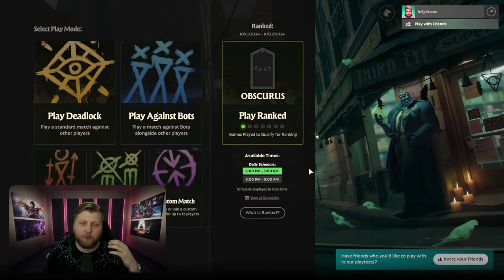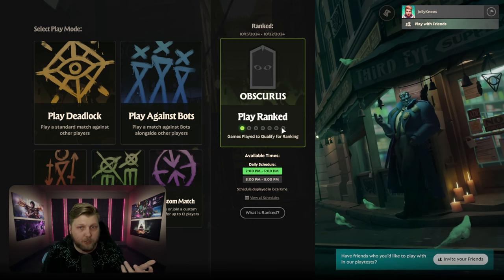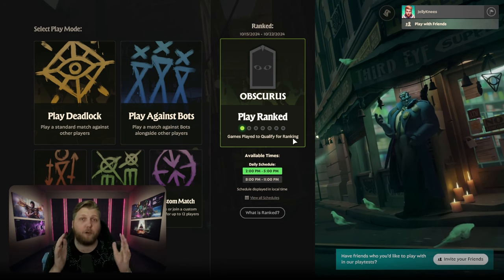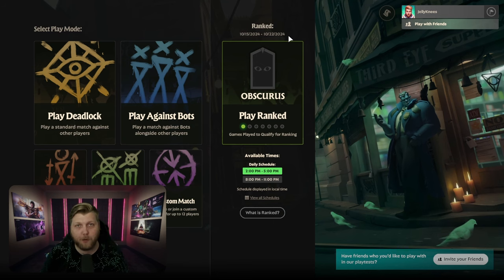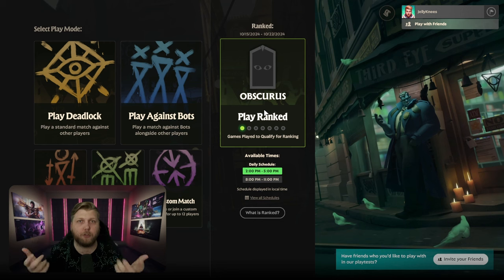Like I said before, you have to play seven games in order to earn one of those titles at the end of the week. Your games are tracked under the Play Ranked icon here, and it'll show you when the full seven is there. Once you're done with the seven, you have to wait until the end of that rank-making week, which is shown here at the top — 10/22/2024 is the end of this one — and then your rank will change to whatever you're at.